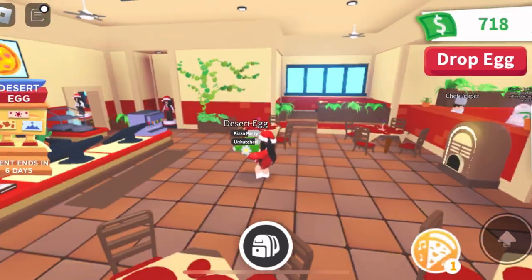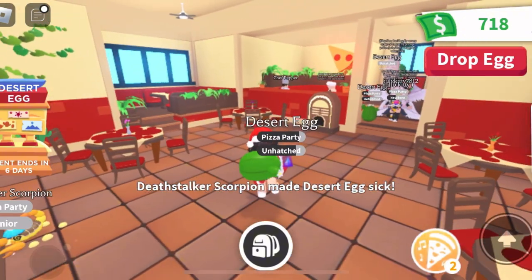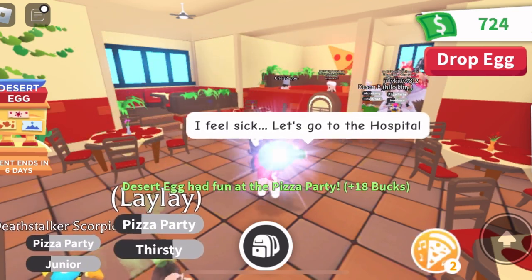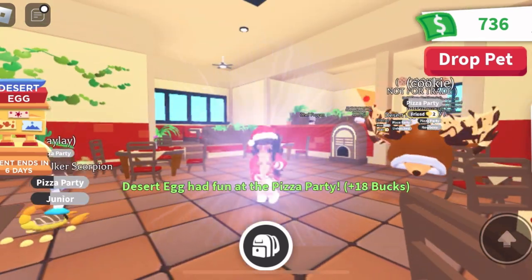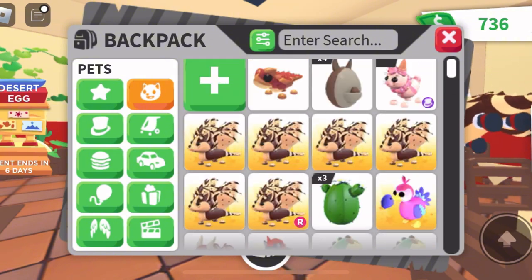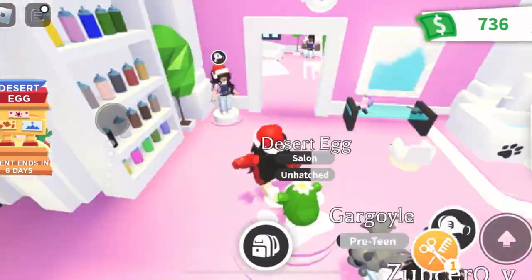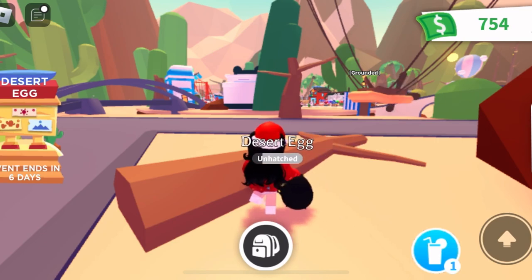For our fourth egg, maybe we can get an ultra rare at least. Come on, hatch! We got a thorny devil again — same one. Now we're at two armadillos and two thorny devils. For our next egg, I hope we can get a better pet than just a rare.